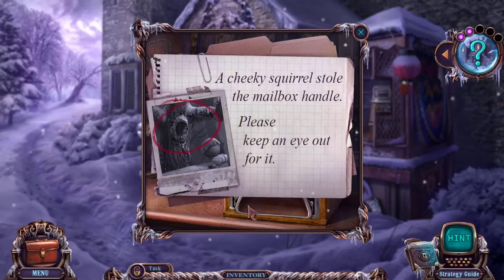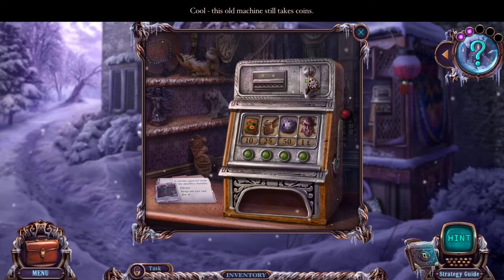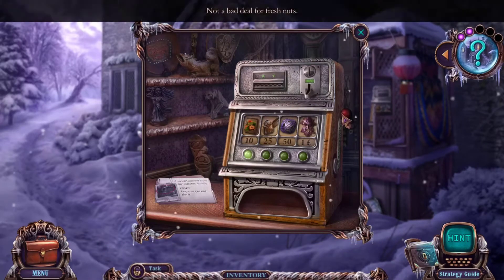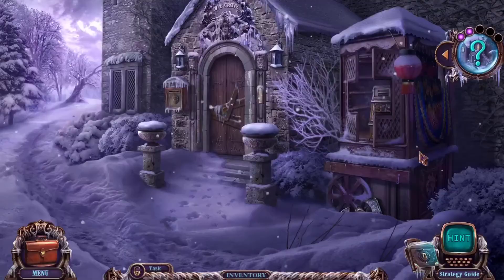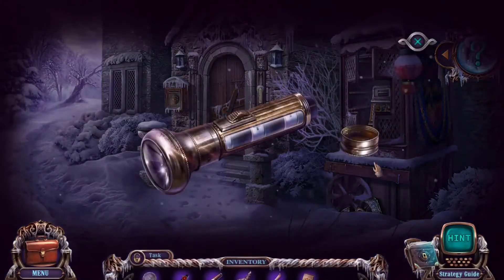A cheeky squirrel stole the mailbox handle — please keep an eye out for it. Alright, I know where he is. This old machine still takes coins. That's interesting, so we'll be collecting money. Can I put in a 10 pence right now? So we'll be coming back and asking for specific items when we have enough.